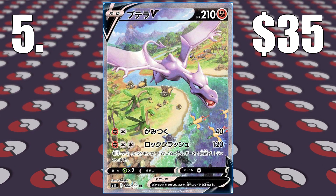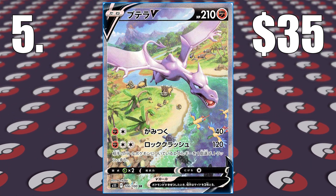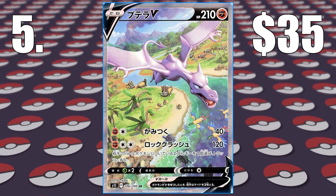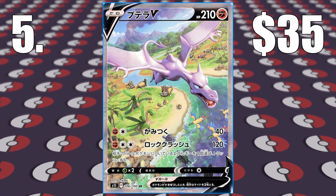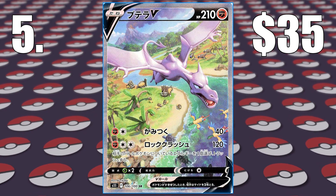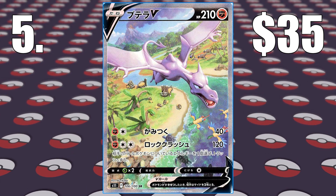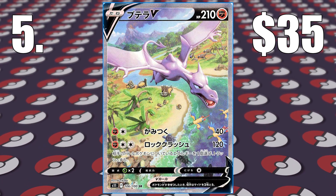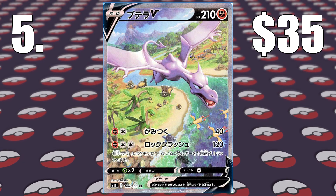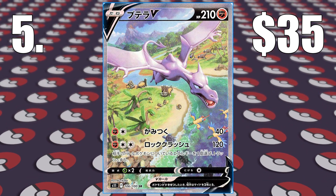Number 5 — we have another alternative art, probably the most popular alt art that I've seen people talking about online, which is the Altar Aerodactyl. It is absolutely stunning. You've got Aerodactyl flying over an ancient landscape with Tropius, Bastiodon, and all kinds of different Pokemon. It is such a stunning card. And it's not expensive either in my opinion — it's a $35 card. That price will probably go down in a few weeks, so if you want to pick it up for your collection, wait a couple of weeks.